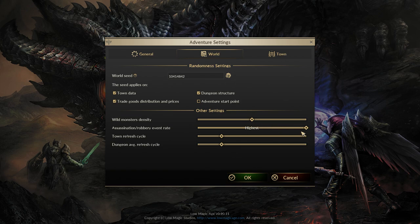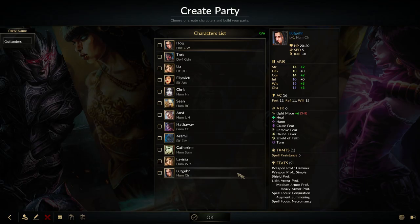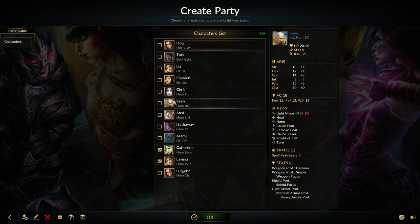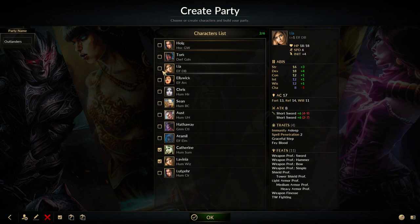By default, spells will cost you spell materials. These are an expensive resource that is expended when casting spells and can only be replenished in cities. You can turn this off if you want, but in my playthroughs money hasn't been a concern, despite very heavy spellcasting. There are also other things you can tweak, like robbery and assassination rates, wild monster density, world seed, and some other stuff.